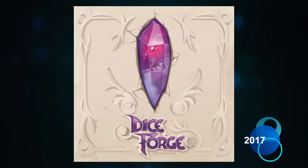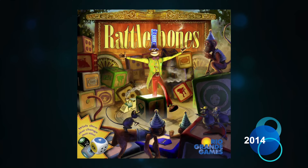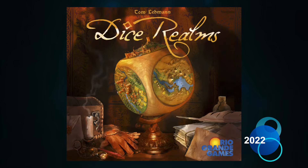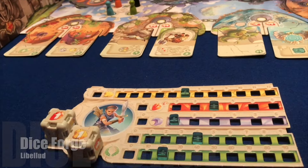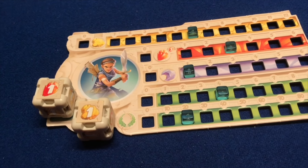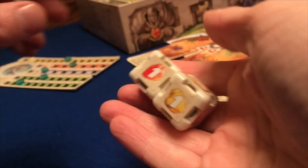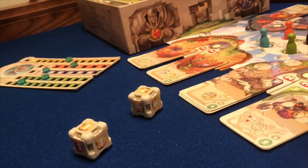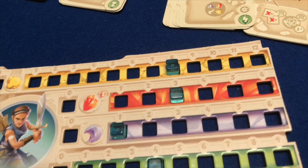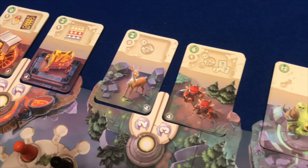Dice Forge goes a step further than Cube and Roll for the Galaxy, allowing players to remove the faces of an individual die and replace them with more powerful effects – a literal dice building game. This system was first explored in Stephen Glenn's 2014 title Rattle Bones, and it was later revisited by Tom Lehman in 2022 with Dice Realms. In Dice Forge, each player has two dice and an inventory where they can keep track of resources, points and gold. On a player's turn, all players roll their dice simultaneously and add any resources, gold and points rolled to their inventories.